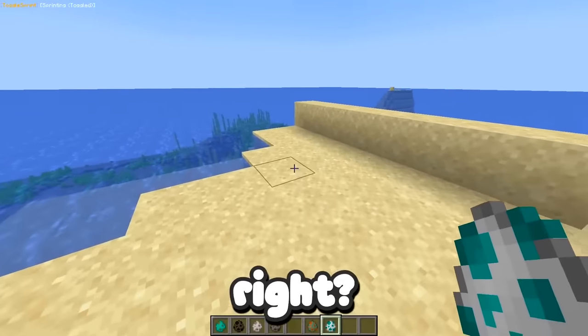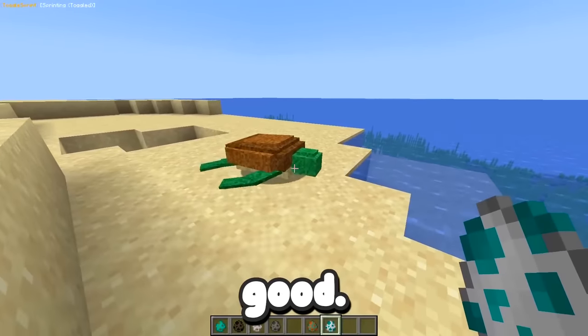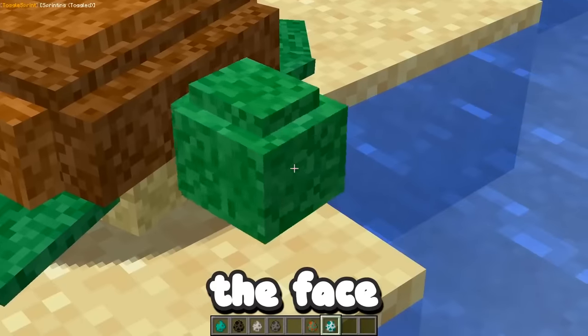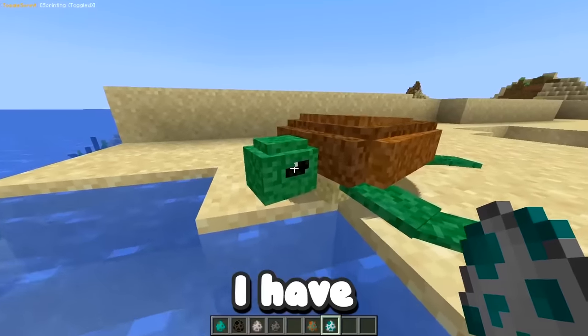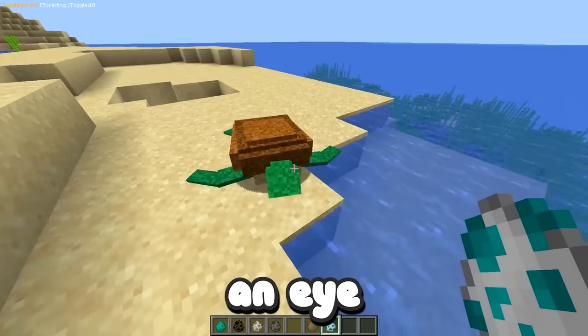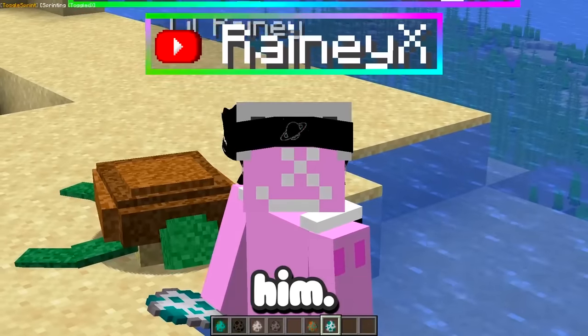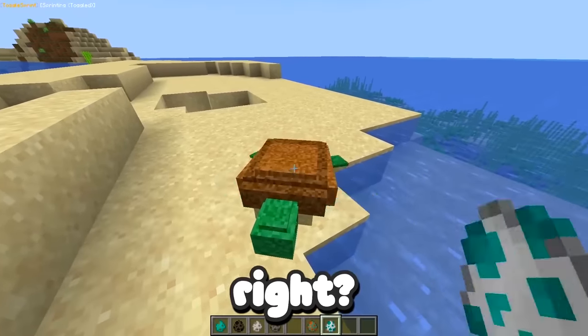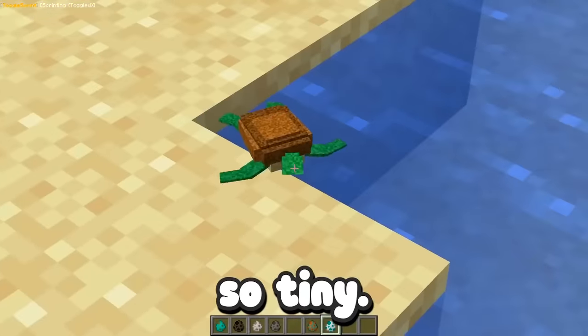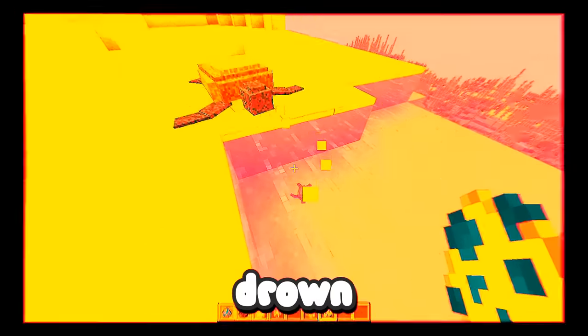Turtles can be on land, right? Let's just smack him down — you're not going to the water. That looks good. I like how the derpy front of the face is just there. I have an eye on one side — it seems he lost an eye in Nam. This turtle's been through a lot, do not judge him. Baby turtles are a thing, right? Oh, it's so tiny!